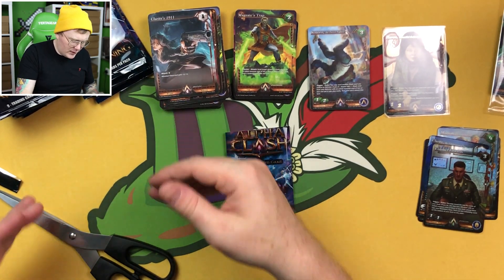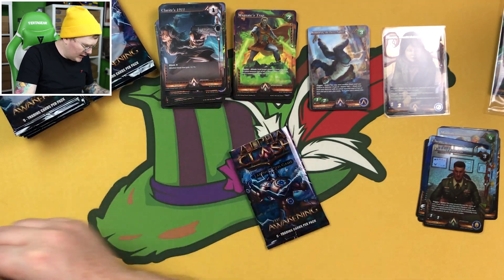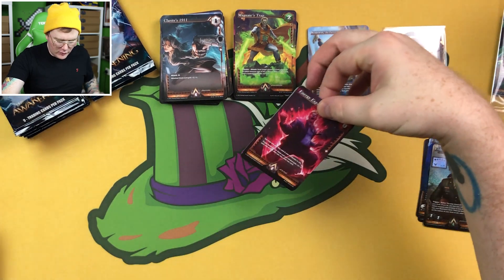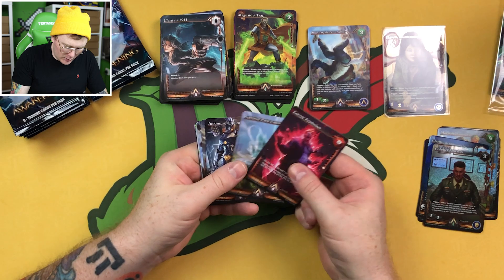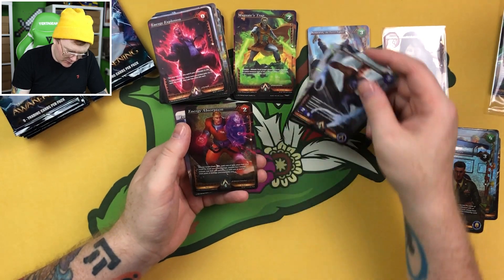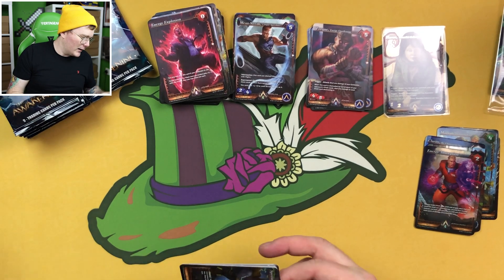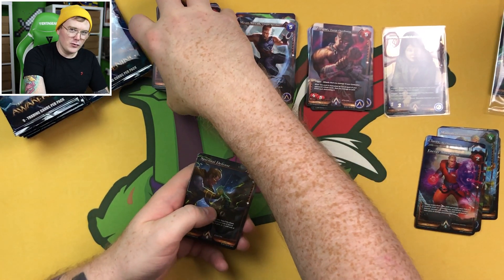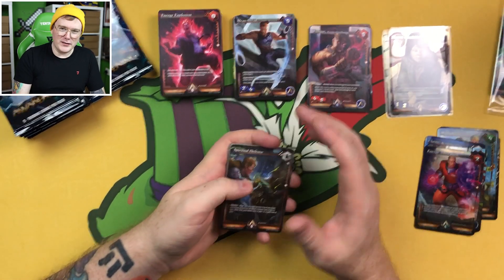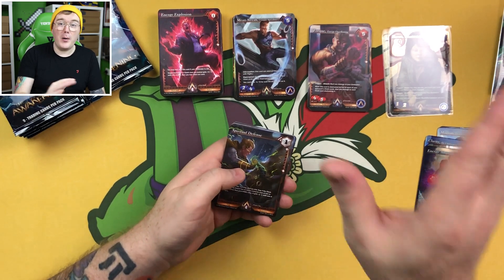I'm going to cut the tops off all the packs just to make this go quicker. All the little tops are cut off all the packs — that should keep us flowing without having to stop to cut packs. I kept the packs in their original order so we can see if a rare appears in a certain spot in the box. Energy Explosion, Flare, Garfield Park Lagoon, Incoming Support, Magnate Charging Up, Mean Streak Unique Speedster, Menacing Magnate, foil uncommon Energy Absorption, and a Torque rare clash card. I'm trying to get my terminology correct. I'm reviewing tons of games and having an absolute blast doing so — apologies if I mess up the terminology.